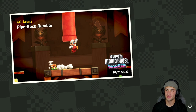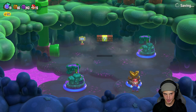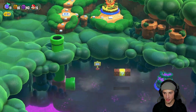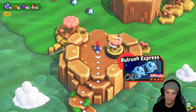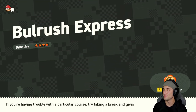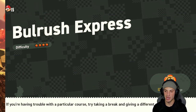There we go - get the wonder seed, get all three 10 coins and finish up this KO arena. I love the little challenges too - big fan, big big fan. So we got 19 wonder seeds, we'll get moving on. Back out the pipe because there are only three levels in there. But there's a level up here - Bull Rush Express with a four star difficulty! Love it, I love the bulls in this game.